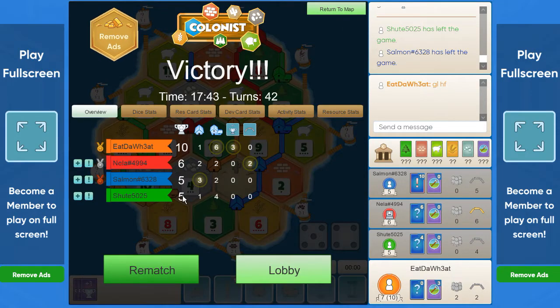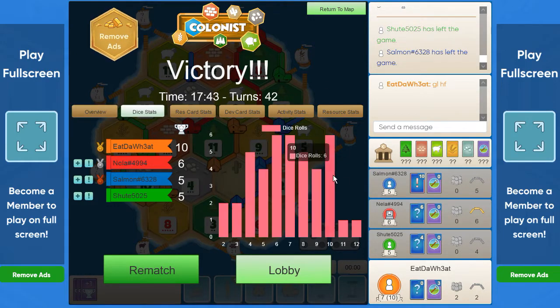It was quite a dominating game, but still fun — even with a bot present and everyone trading with it. This is the casual aspect of Casual Sunday. 10 rolled the most with 6 times, along with 6 and 7. Four and eight were the second highest rolls.